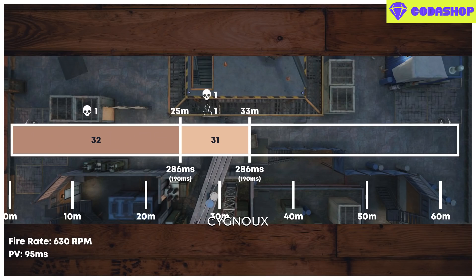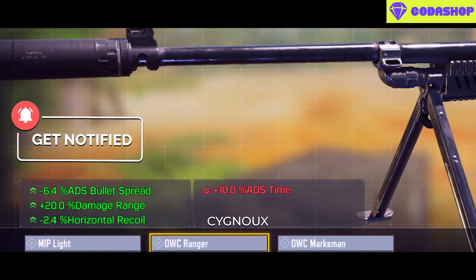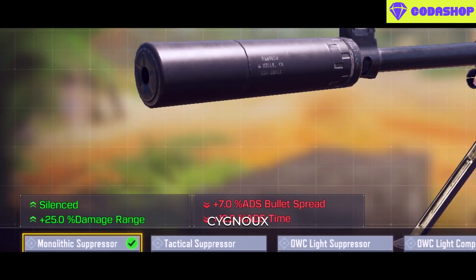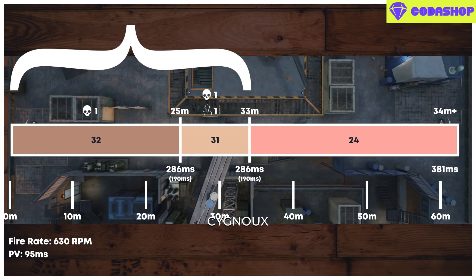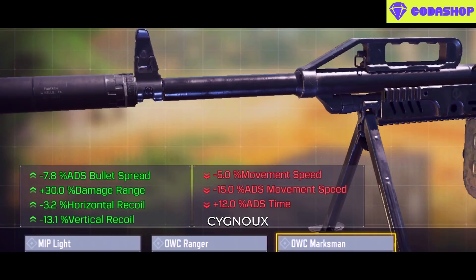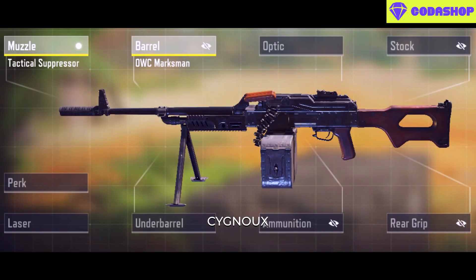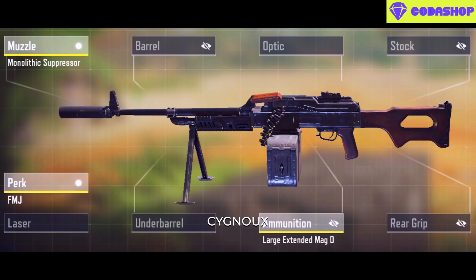The gunsmith for PKM is quite straightforward. We need to boost the 33m range, and we have Mono and Ranger as barrel options. Ranger is pointless since it does not offer any recoil reduction and the ADS speed is similar to Marksman — thus either go for Marksman or Mono. I personally recommend Mono since it offers sound suppression, boosts the 33m range up to 45m which is more than enough, and does not have the mobility debuffs of the Marksman. If you use Marksman, you will need to also use the Tactical Suppressor since LMGs usually have sound suppression, making it even slower — which is why Mono is the best choice.